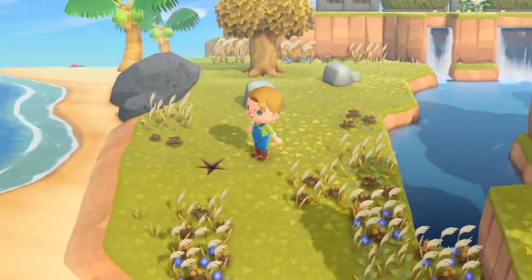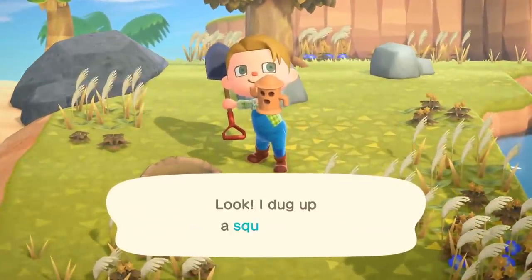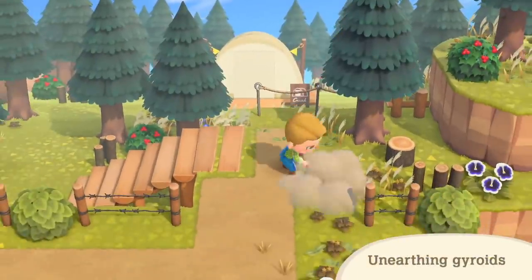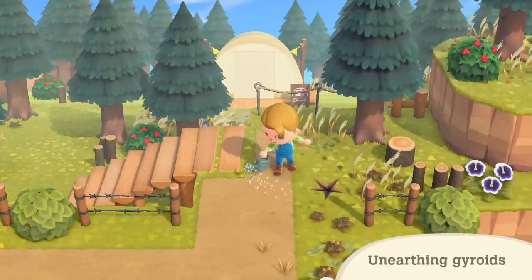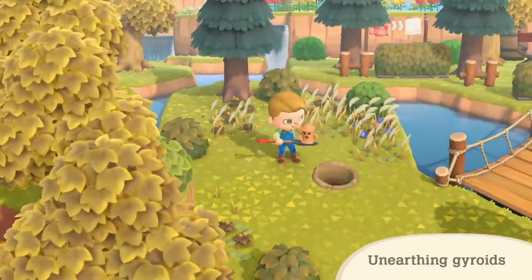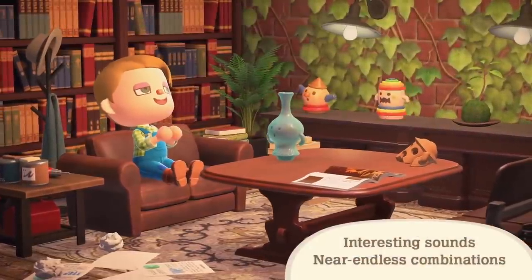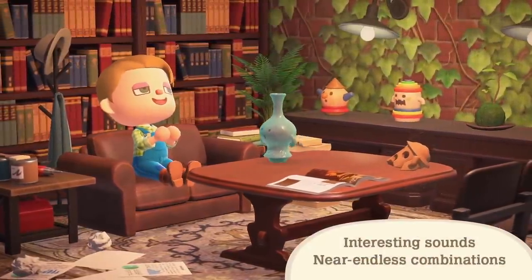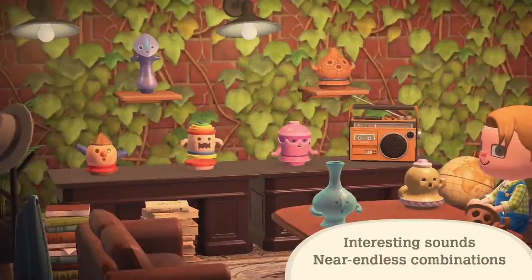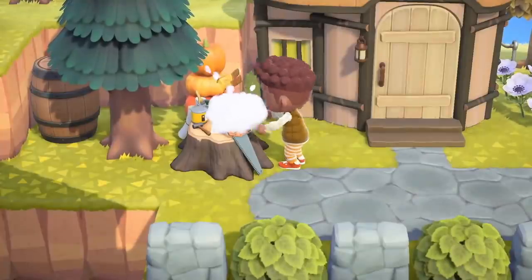Gyroids — a lot of people may not know what they are if they're new to the game, but you're all about to be spoiled. These gyroids look better than ever and they're customizable, which I didn't expect. They look incredible, they sound incredible, and they're interactive in a way they've never been before. The fact that we can find fragments, bury them, water them, and they come to life — that is something I did not expect. I really like that there's a little bit of gameplay involved around them.